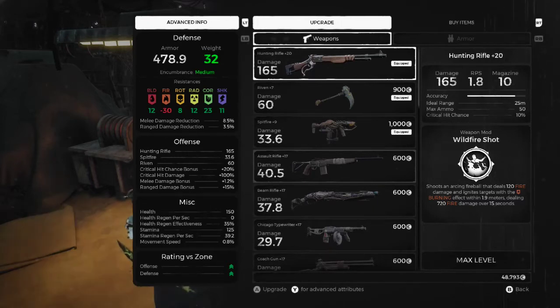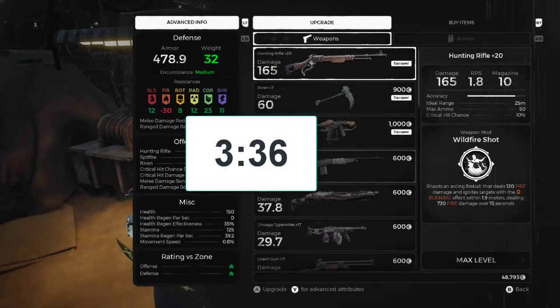I'm going to show you a luminite crystal farm in Remnant from the Ashes. It has a couple of small intricacies, but once it's set up you can easily return to it for hours at a time without rolling your campaign. This farming method works as of February 2020 after the 8 gig patch. If you've been playing for a while and you're fully aware of the upgrade system and how to switch to adventure mode, you probably want to skip straight to the farm whose time is shown on screen.